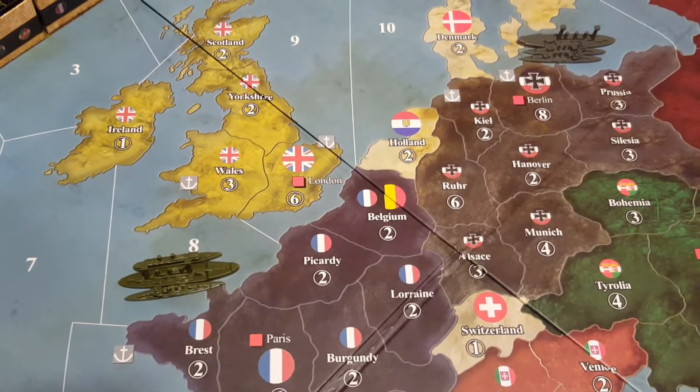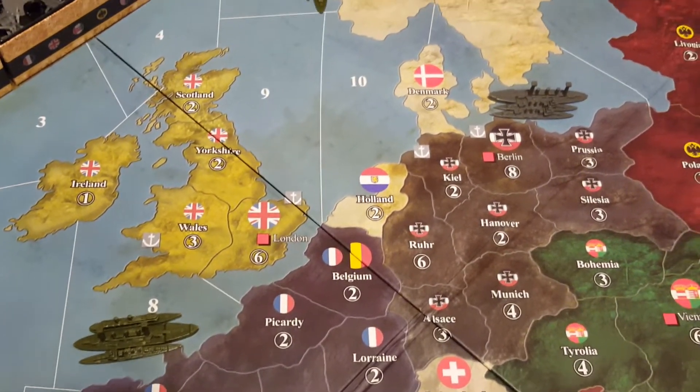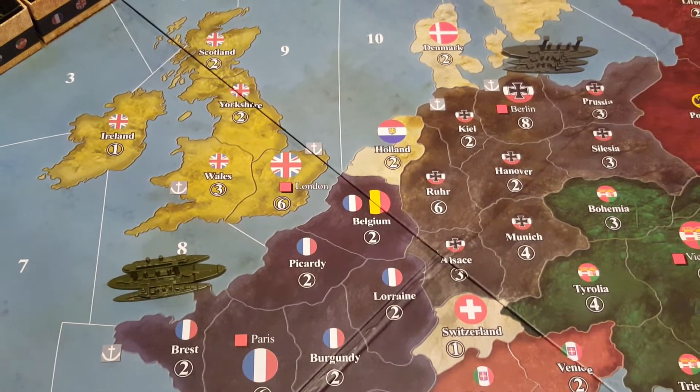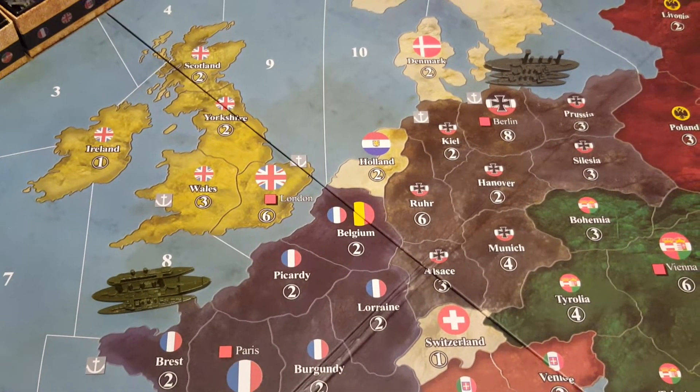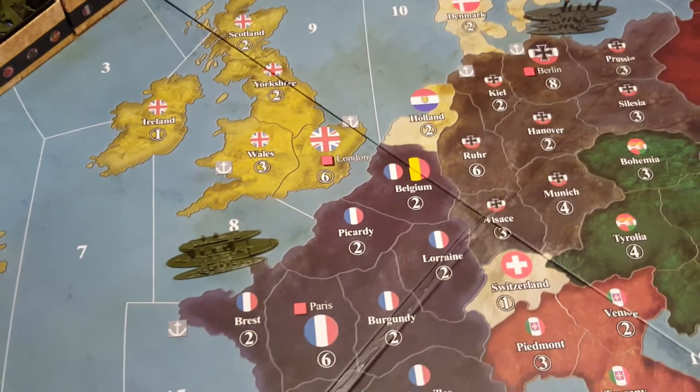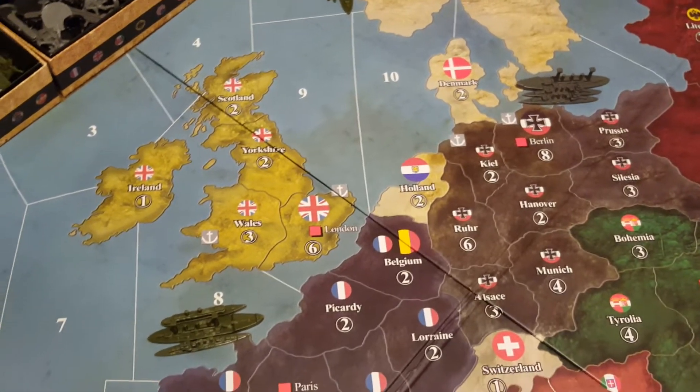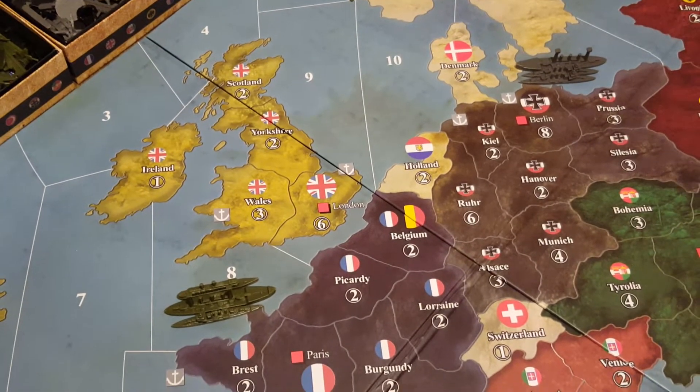Now, the seaport also places sea mines in that territory. So if it's a friendly seaport, you don't have to worry about it. The U.S. Navy right here can move through here no problem — you get to ignore that completely.